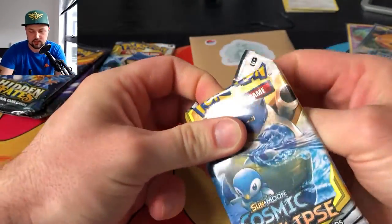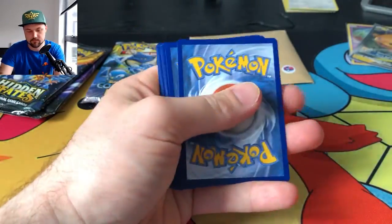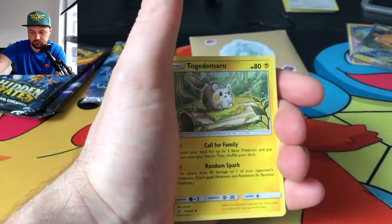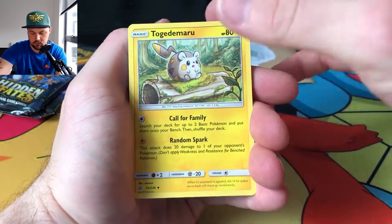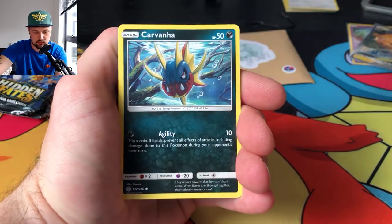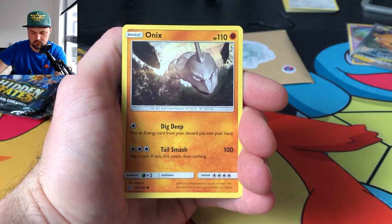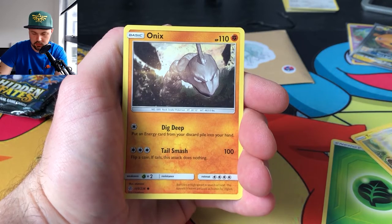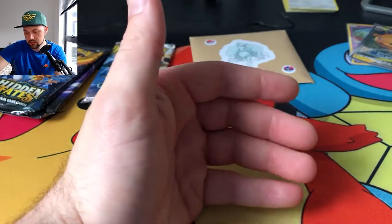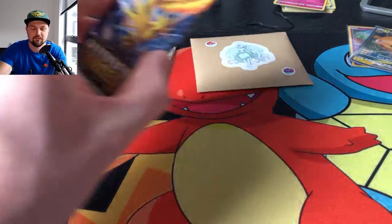Even more Cosmic Eclipse, and then we'll do a Hidden Fates. Getting it out — Togedemaru, Great Catcher, Probopass, Hitmontop, Carvanha, Tepig, sleeping on the job, Togedemaru again — actually you get two in that pack. A Cofagrigus and a reverse Sylveon. Nice! Pop those over there.